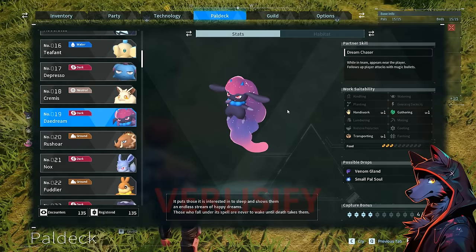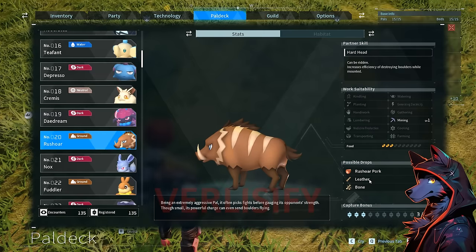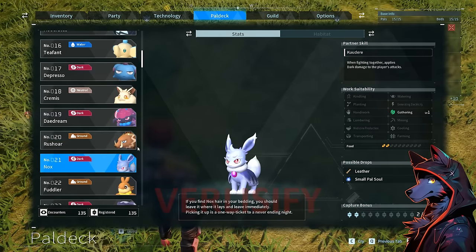You can have two pals active at once as long as one of them is a Daydream. Rush Ore can be ridden — one of your earlier rides, increases efficiency of destroying boulders while mounted, good for farming. Also just a miner to throw into your base. Drops leather and bones — bones are needed to make cement and some mid to late game stuff.